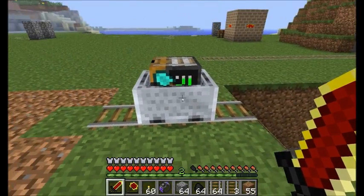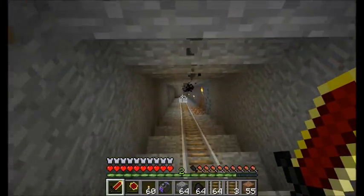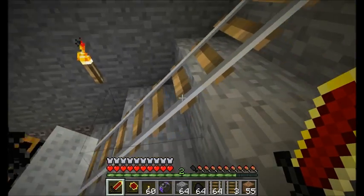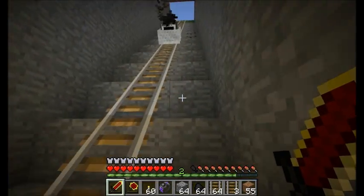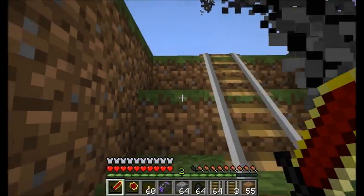My AI Miner ran into a problem — by looking at the inventory interface, it's run out of room to dig. Once it runs out of room, it's going to stop and make its way back up the incline it was digging. It ran into iron down there and there was just no room for it. We're going to have to do something about that.